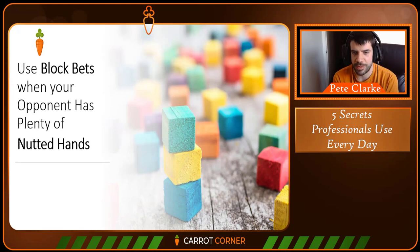My next tip is to use block bets when your opponent has plenty of nutted hands. It's normally expected that the bettor's range is more polarised and the caller's range more condensed towards medium equity holdings. However, this isn't always the case — there are runouts where the caller suddenly has a really uncapped range with a large nut region. When this happens, you want to size down for two reasons. Firstly, you want to make sure the range that continues against you hasn't moved too heavily towards hands that chop with you or beat you. You sometimes hear people completely exaggerate this point and say things like 'you'll only get called by better.'